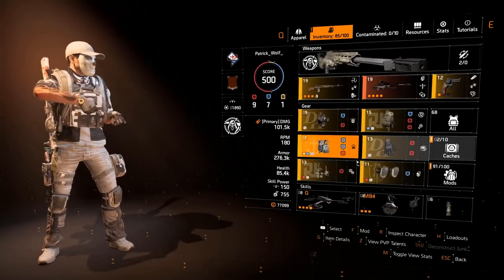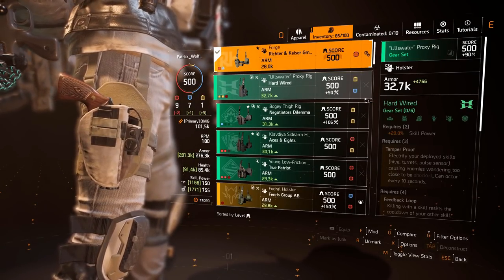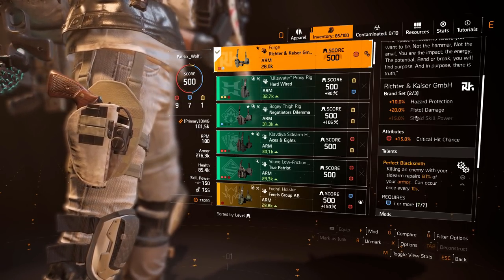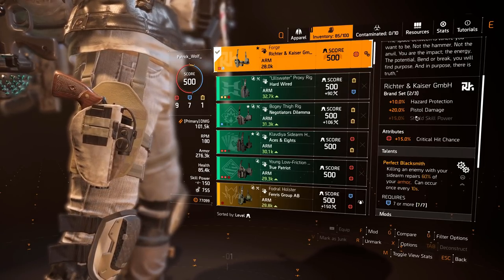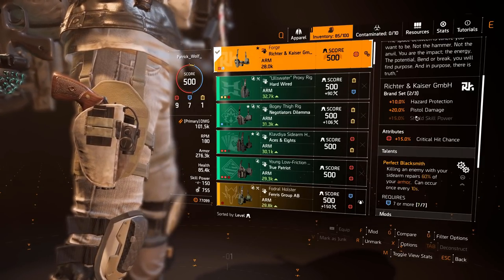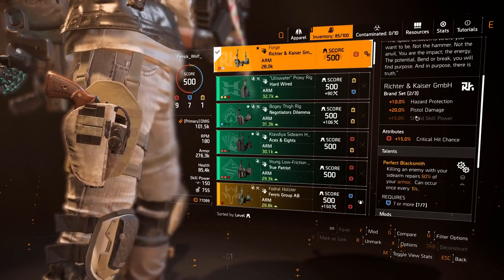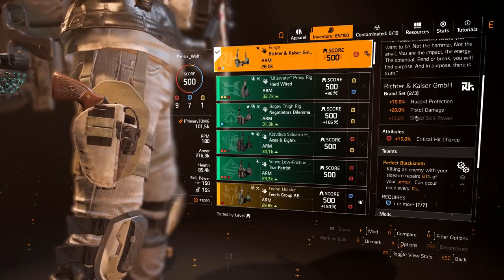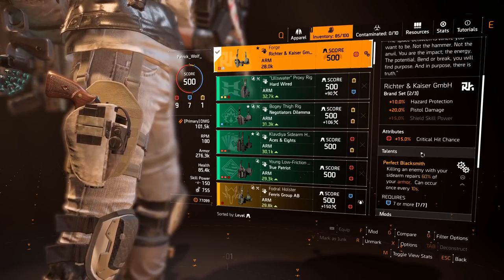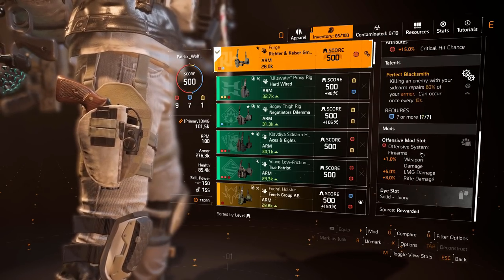Perfectly entrenched. Now this is what you guys need to forge. The holster has 15% crit chance — you could get a high crit damage roll here, but remember, we need that 20% crit chance to make up for it because we want to be critting to utilize the crit damage. As long as you have 20% crit chance, you can re-roll as much crit damage as you want. Then perfect blacksmith — we get 60% of our armor back every time we use our pistol to proc the perfect finisher. Rifle damage 3%. Very nice.